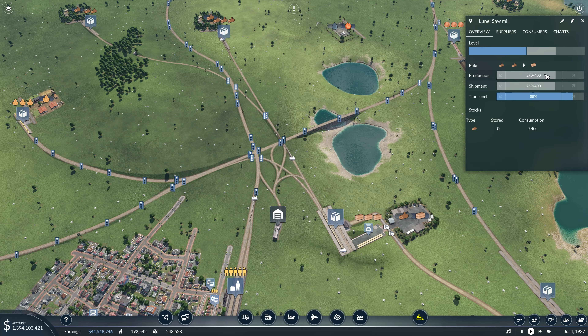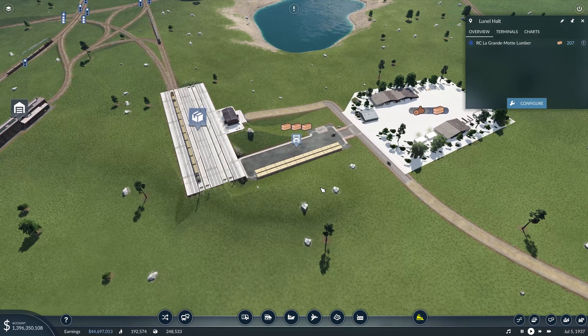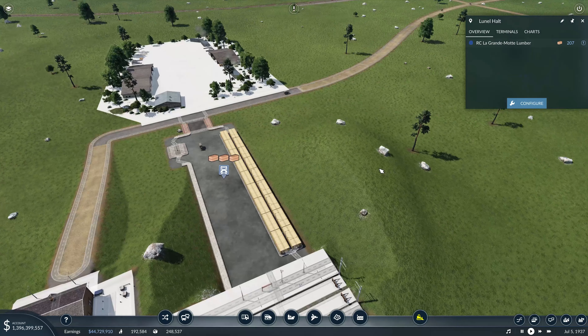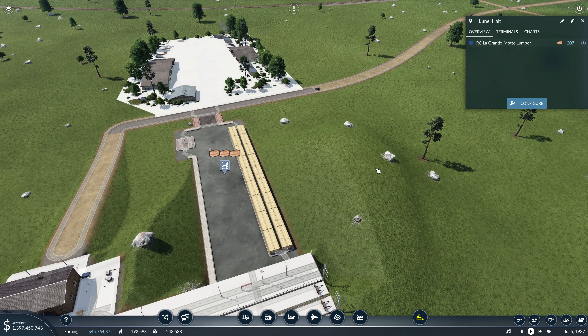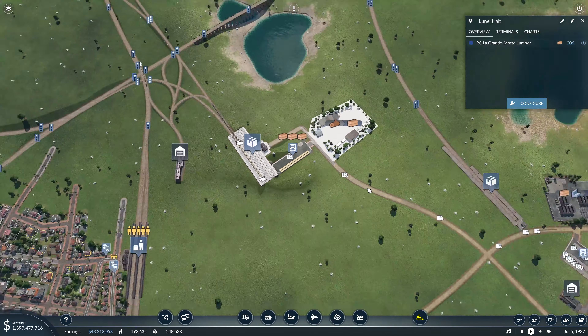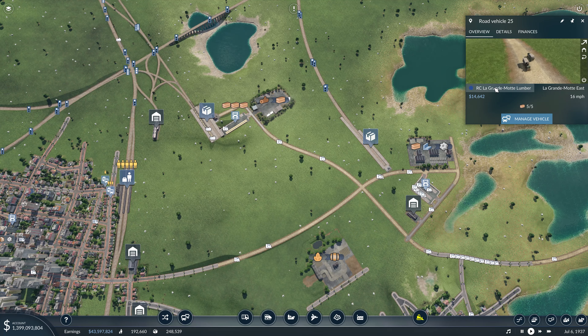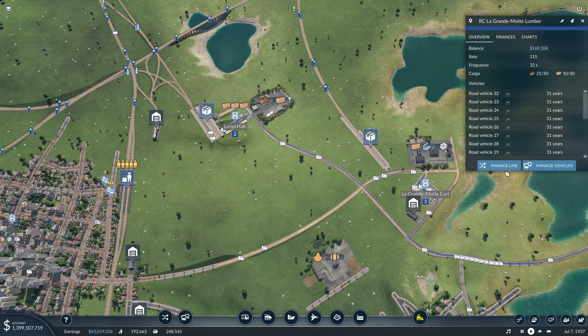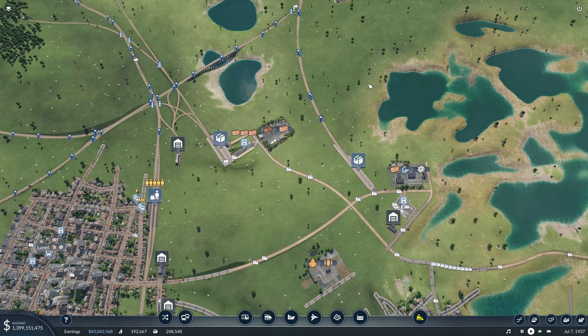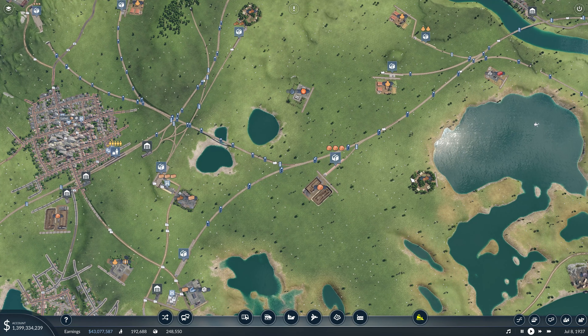This guy is doing well, but we can only get so much out of here. Look at how much lumber we have just sitting around. It's a little bit tempting to reconfigure this, but they really don't have to go very far. The line is making 169, so it's not hugely popular. But let's go ahead and get a local train coming from here to here.